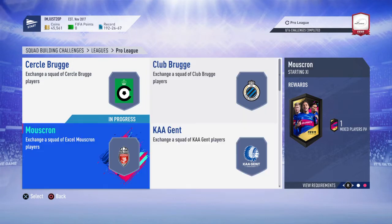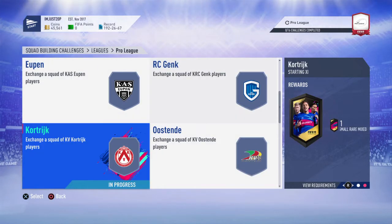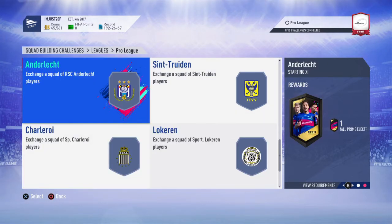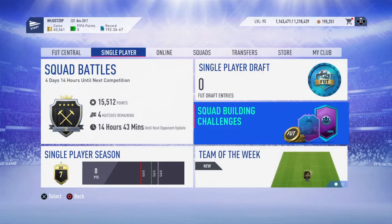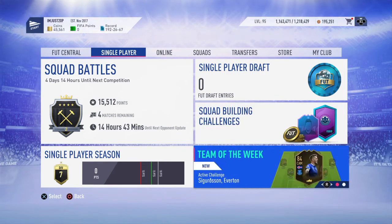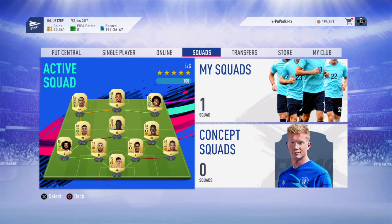Some of these SBCs look even better — premium electrum, prime silver players pack, small rare mixed, small prime — all very good rewards. It's very very cheap and honestly you'd be an idiot not to do it. It's definitely worth doing. I hope you enjoyed the video and it helped you out — hopefully you can complete these SBCs for cheap using this method. Subscribe for more, like and share the video. Peace.